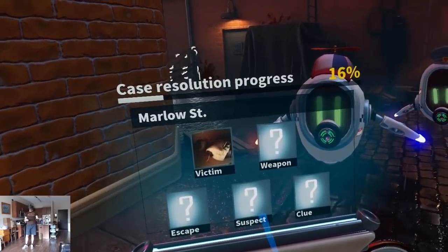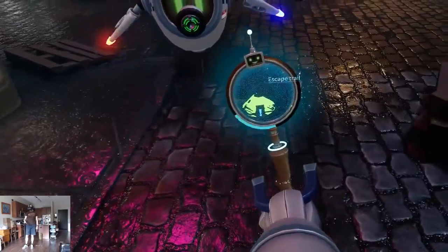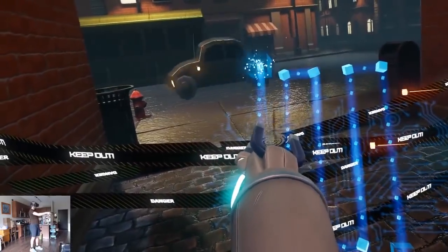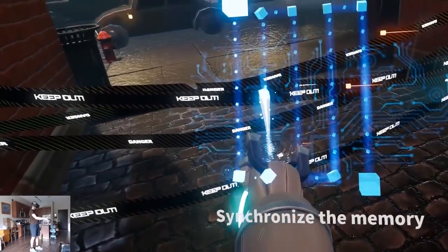Some cops will need you to use your special magnifying glass to find hidden clues for them. After completing these tasks, the cops will then need you to go through a synchronization routine — basically a simple minigame where you trace a linear path without getting hit by obstacles.